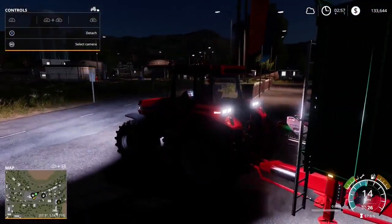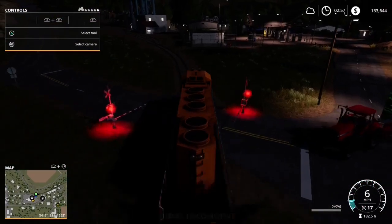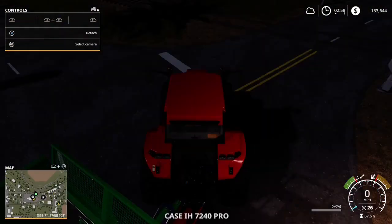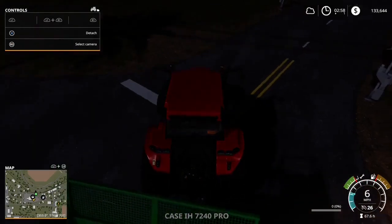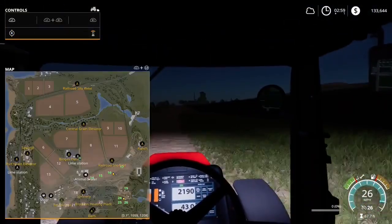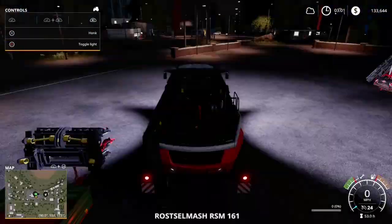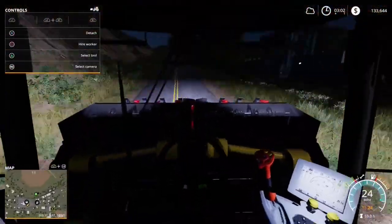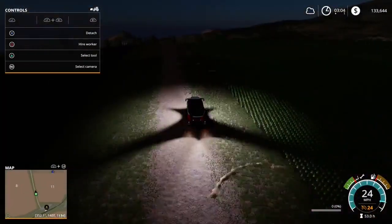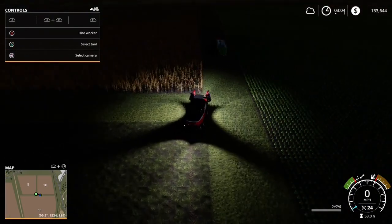So we're going to place this — what the heck, the train's in the way! So let's move the train quick. Now we can proceed up to our work area. Okay, here's the corn that we've got to pick right here on Field 10.